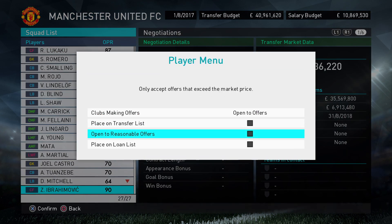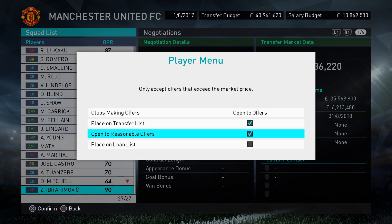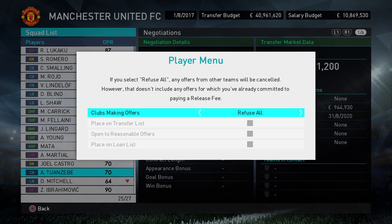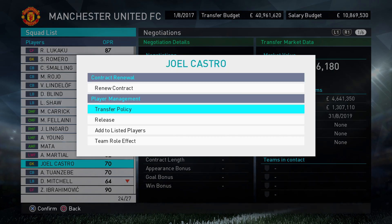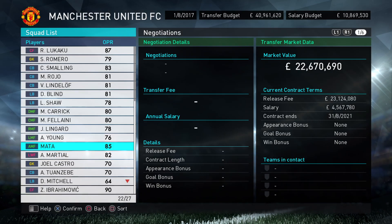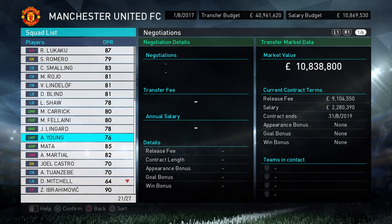For anyone I want to sell quickly, I tick these two boxes because then you get really good offers. For youngsters I tend to — like Twins AB, I quite like so I'll probably refuse all and keep him, maybe even loan him out. Joel Castro — if I want a quick sell I'll put him on the transfer list. Martial I'm happy to keep. Mata is getting old so I'll tick those two boxes. Ashley Young — yes. If you're in a rush to sell, just tick those two boxes and you'll get a really good offer if someone comes in.